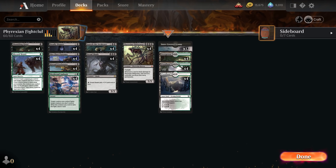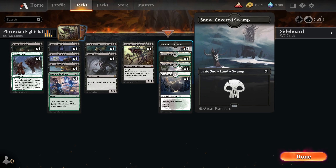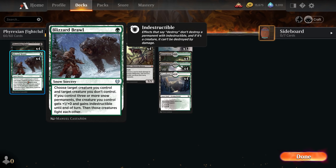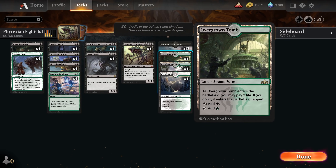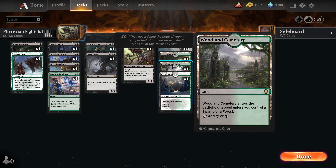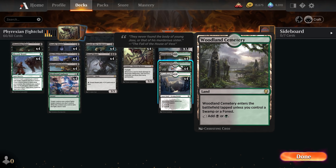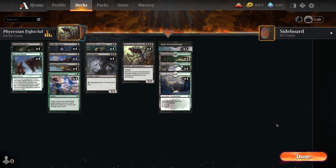Then of course we have our four copies of Phyrexian Obliterator. Moving on to the mana base, we're playing 12 copies of Snow-Covered Swamp and four copies of Woodland Chasm, the Black-Green snow land, for our Blizzard Brawl. And then we're playing four copies each of Overgrown Tomb and Woodland Cemetery — the Black-Green shockland and the Black-Green checkland, respectively. Pretty straightforward. Let's jump into some games.